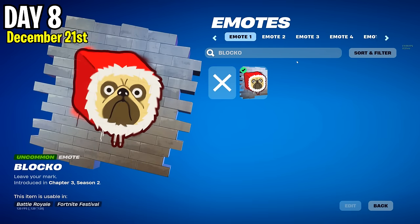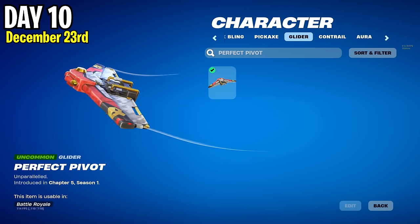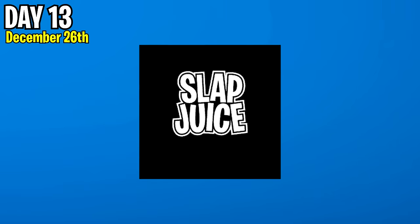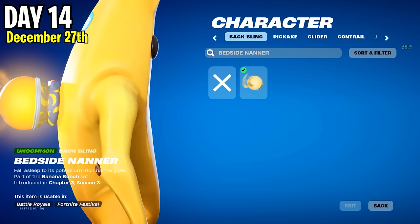On day 8 the Blocko Spray, on day 9 the Winterfest Wish Track, on day 10 the Perfect Pivot Glider, on day 11 the Winterfest Flurry Wrap, on day 12 the Winterfest Booge Ranger Skin, on day 13 the Slap Juice Banner Icon, and on day 14 the Bedside Hatter Backblade.